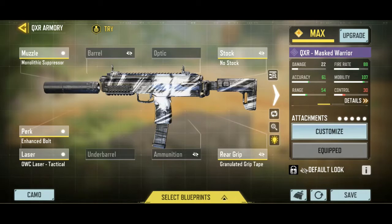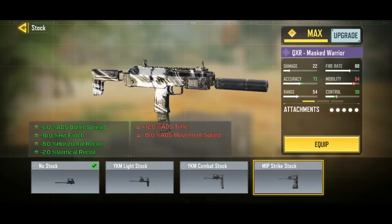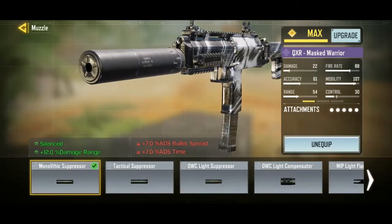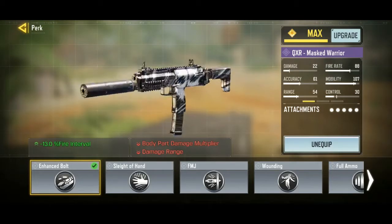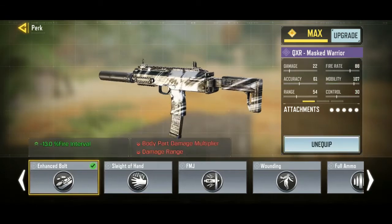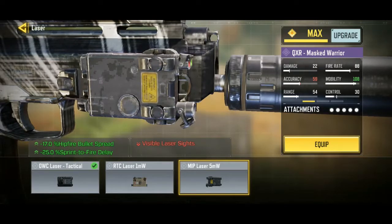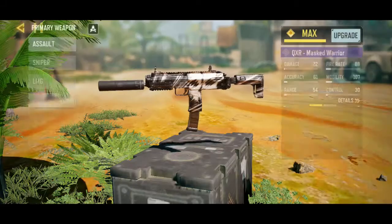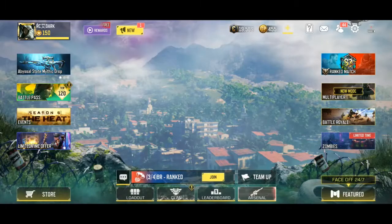Use no stock for good movement — if you want good accuracy you can also use MIP strike stock, but it gives you lower ADS which you don't want on this weapon. Then monolithic suppressor with enhanced board for good flinch control — enhanced board is good and straight hand is also good. OWC laser tactical or MIP laser 5MW is good if you're firing frequently. Then granulated grip tape. Those are the QXR attachments.